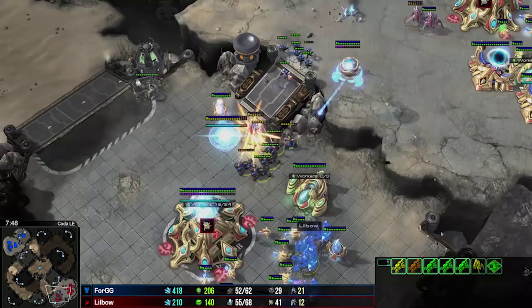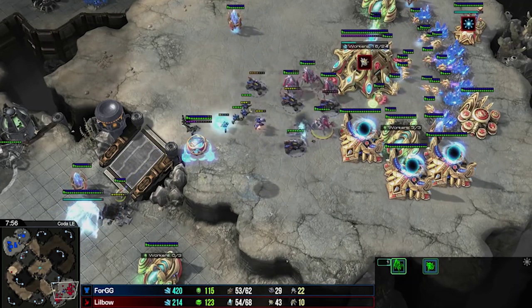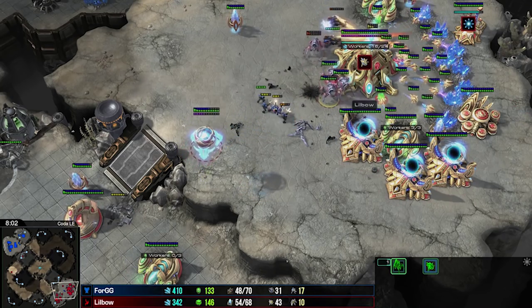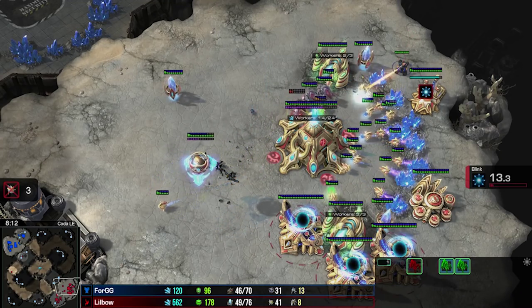He's being dropped, but having three gateways, little boat is going to be able to walk in a lot of Stalkers. Boke is firing the Stalker block with the Marines — beautiful blink from little boat! Little boat surrounding the Hellions with the Stalkers, shutting them all down before they can kill any probes. This attack has been repelled — a perfect defense from little boat.